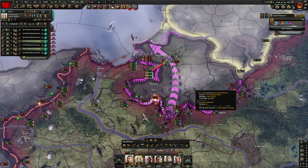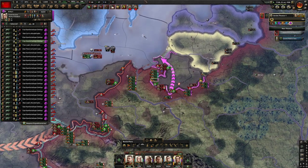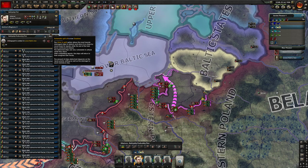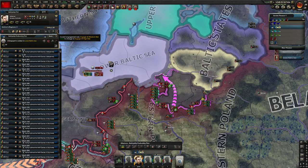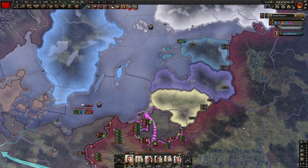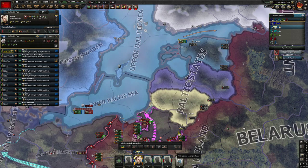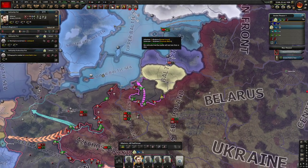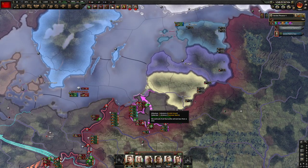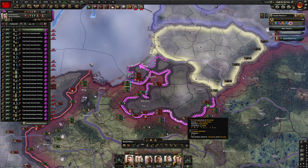We got another breakthrough. Let's consolidate and maybe encircle Königsberg — their fleet is out, so take them out. We did not want to face that fleet. They're coming out too — just go back to port. There's no point fighting the fleet now because if we cap Germany the Kriegsmarine is gone and you don't have to worry about them.